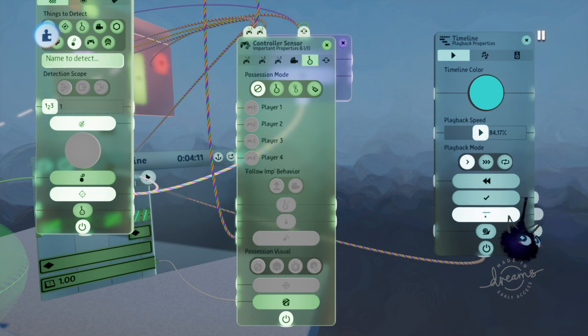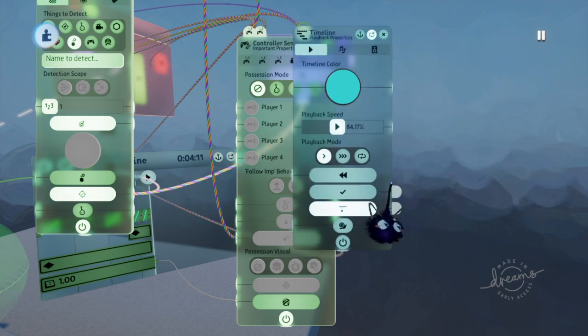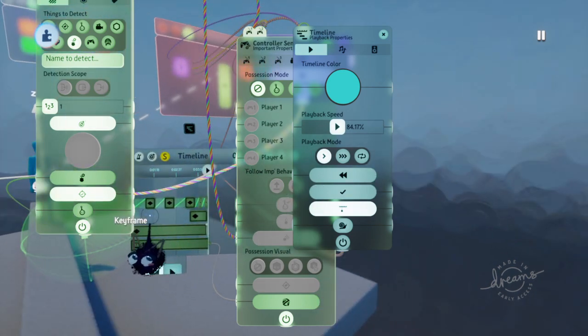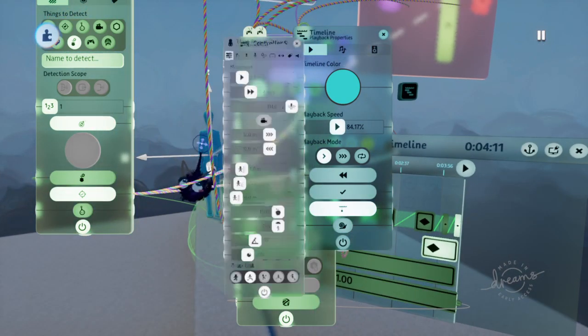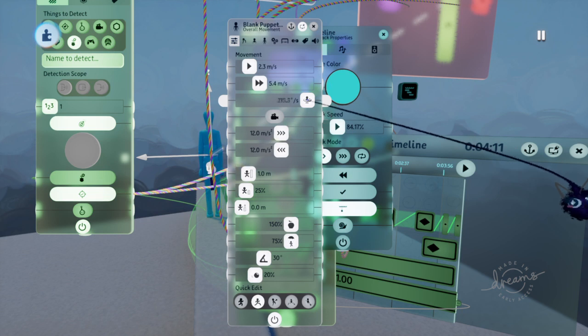Or you can connect a keyframe that triggers it back to remote, with that keyframe connected to the power port — make sure it doesn't keep changes — or just use the disable method. You can also increase the turn speed by pressing square on your puppet and increasing that value.